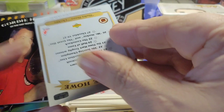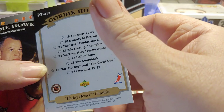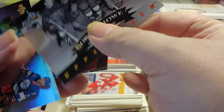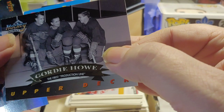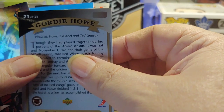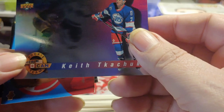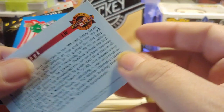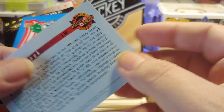These are the inserts — these are part of the Hockey Heroes. This one is 27 of 27, basically a checklist. We got Gordie Howe here — six-time Hart Trophy winner — 23 of 27. First Production Line: Gordie Howe, Sid Abel, and Ted Lindsay — 21 out of 27. And this one is an interesting card I didn't even see. It's an all-Canadian rookie team — looks like a foil card. Keith Tkachuk, AC2. This is definitely an insert.